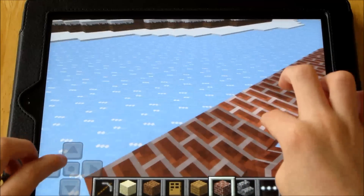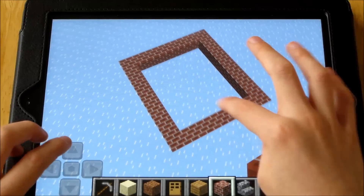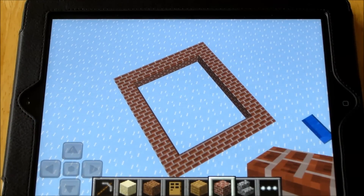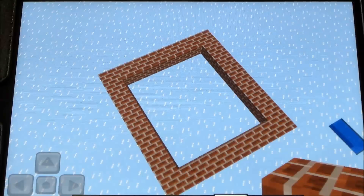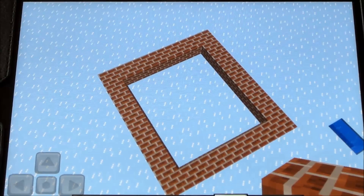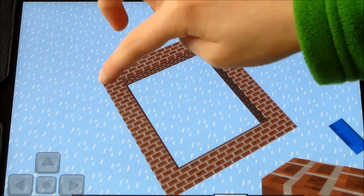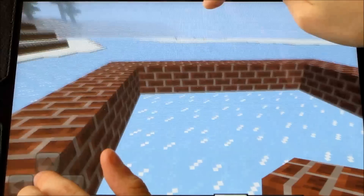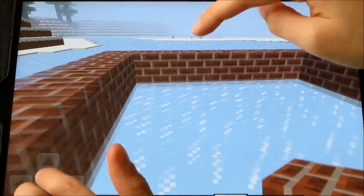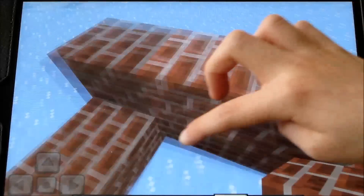And the good thing about creative mode is you can fly, so I'm just going to build it like that because now you see a lot better view. Sort of zoom in slightly there — you can see my thing there — so I'm just going to sort of go down but go up like that and then fly higher when I can.